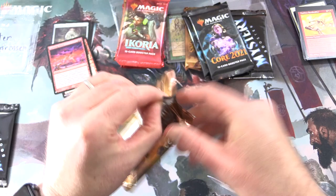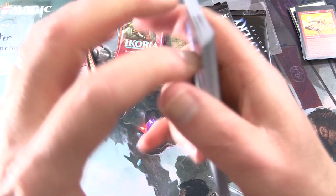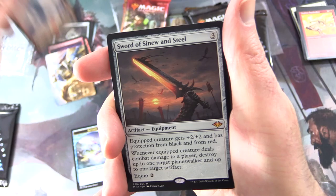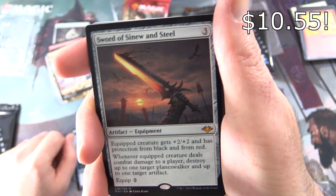Modern Horizons — still hunting for you-know-who. Let's see if we can do any better in the second pack here. We have an Illusion non-foil, Ranger Captain of Eos, Snow-Covered Mountain. And a Mythic — nice!